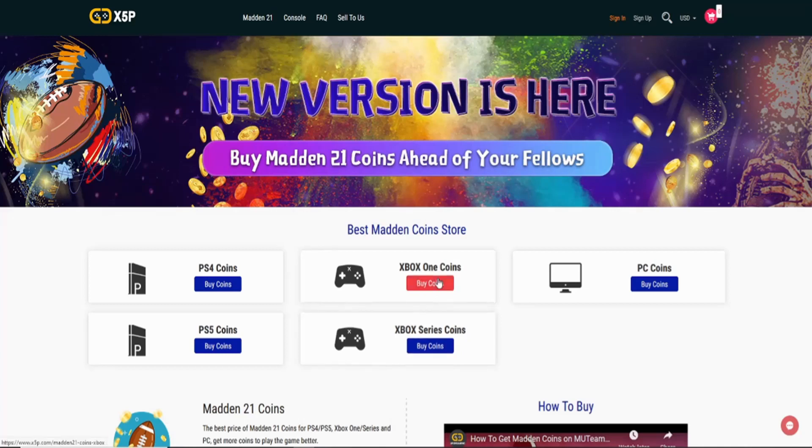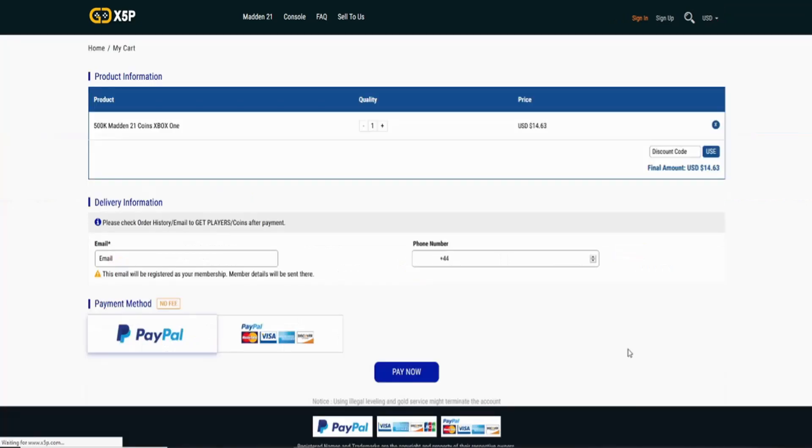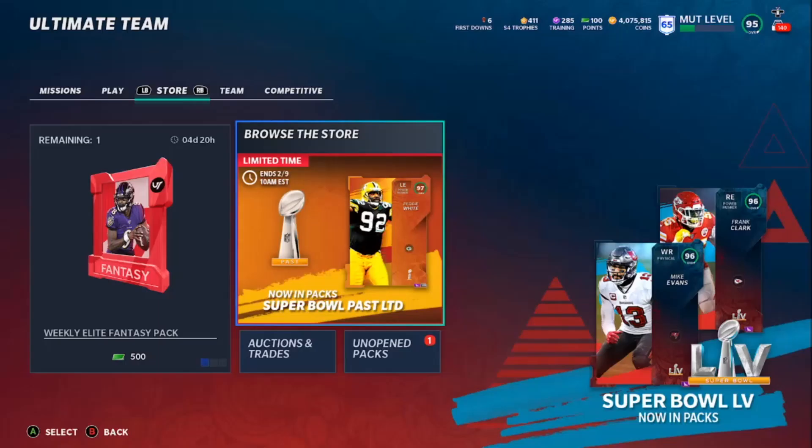What's up, my g's — you gamers want the cheapest and most reliable coins on a Madden 21 market? Make sure you check out x5p.com — the link is in the description. Use code 'crazy' at checkout for five percent off. Hey, what's up Madden people, Crazy Hot Boy E here — the E is for Edmund.